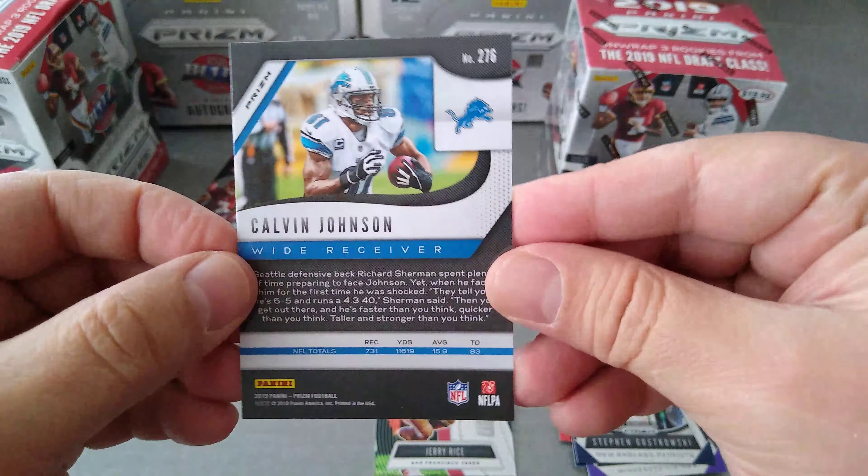Drew Brees — already a legend. Marcel Ehrman. We get a silver for Jared Cook — nice, nice Prism Jared Cook. He left the Raiders and is now a Saint. And a rookie card — looks like a thick one, let's leave that one till the end.